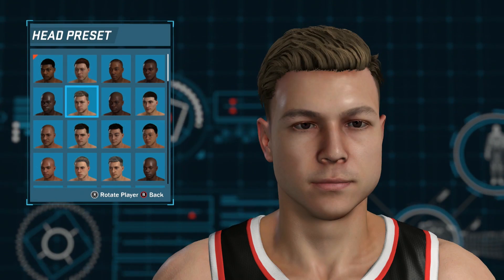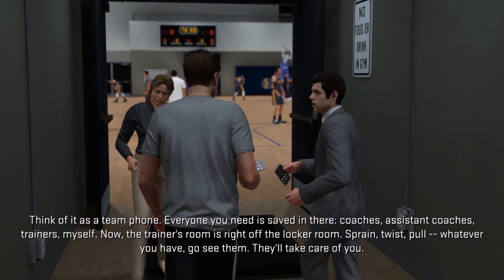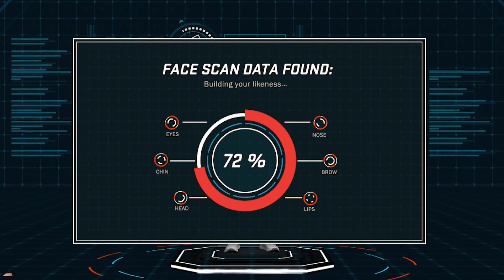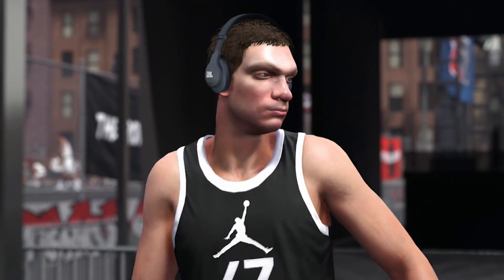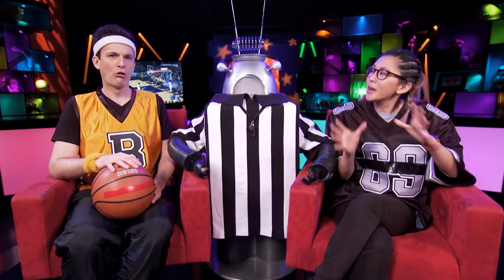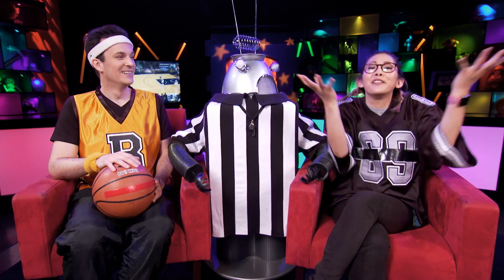The game also features a story mode. Here you create your own player called DJ, and follow him as he returns to basketball after taking a break to pursue his music career. One thing I was really excited about is you can actually scan your own face using the mobile phone app, and then put your face onto the character in the game. Although it didn't go so well for me — he looks nothing like me! I'm glad you committed, Bajo, because watching your character in these cutscenes really brought life to story mode.